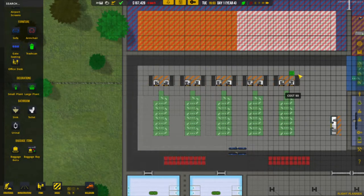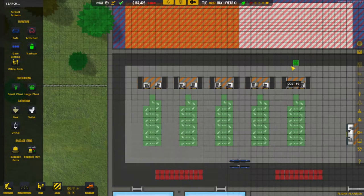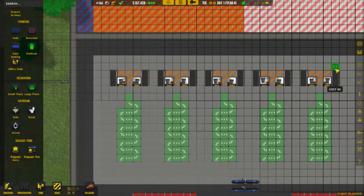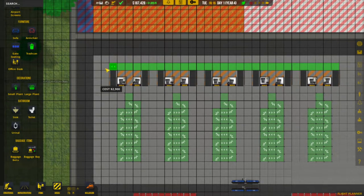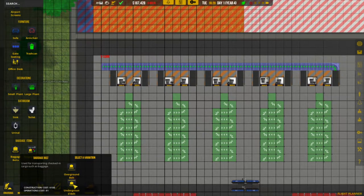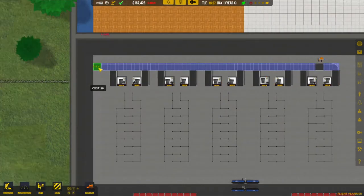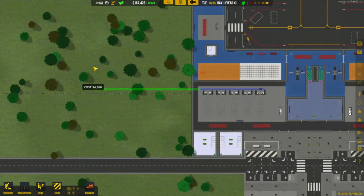The first thing we need to do is connect all of these baggage belts together and make sure they're all flowing in the correct direction. Starting here, we rotate that because we want it going in this direction, up to about here — so they're all on now. Going back to baggage belts and selecting the underground baggage belt, we just need to make sure again that it's flowing in the correct direction.